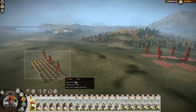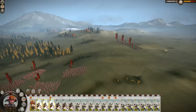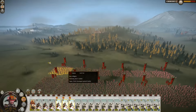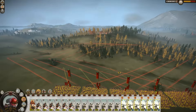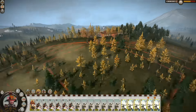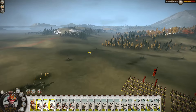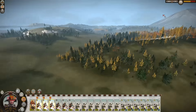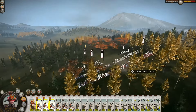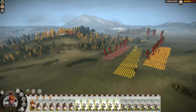This is a daimyo as well I believe, so it'd be good to see him get more experience. There they are over there, hiding behind... they're not at the top of the hill, which means if we charged up the hill we'd actually have the high ground. I don't have any horse archers so I can't really draw them out too easily. Their bow units seem to be up front.